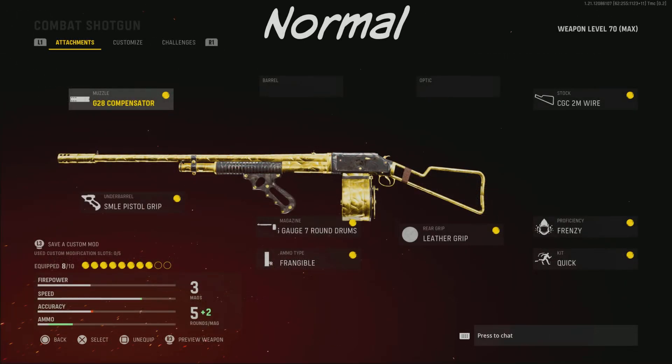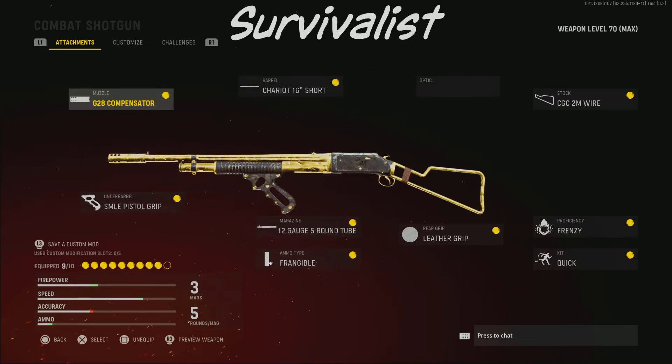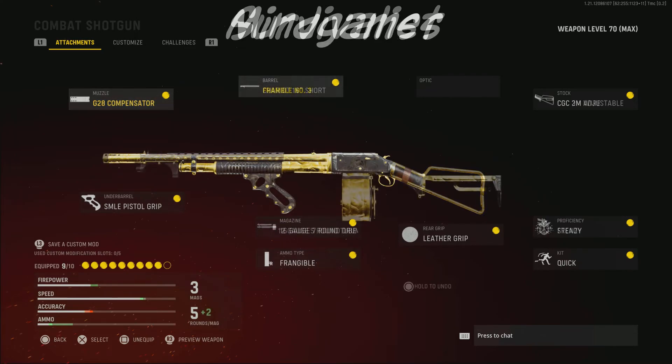Here's some class setups I used in the video. I have my normal class setup and the 3 class setups for the last 3 camo challenges. Hopefully this video helped and you get your shotgun gold soon. Make sure you follow on other socials like TikTok and Instagram, and make sure you like and subscribe to keep up with the Call of Duty content.